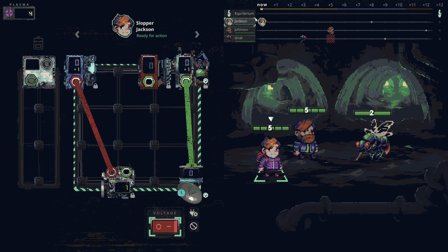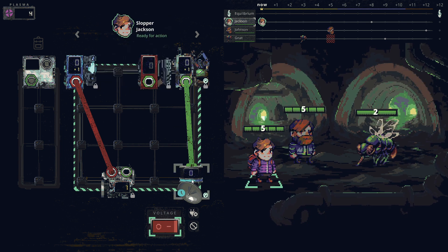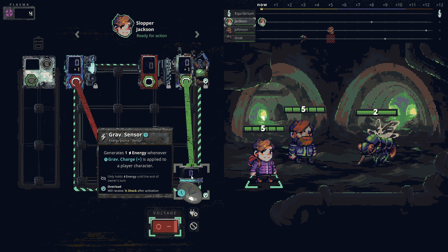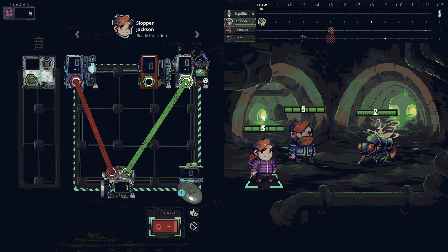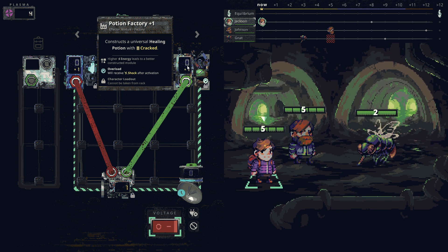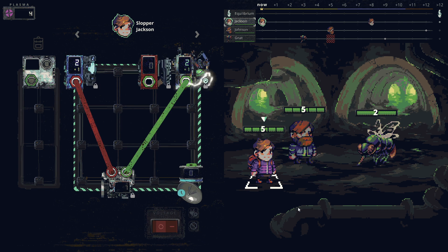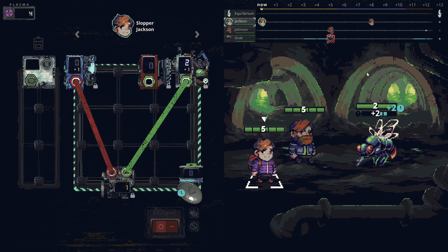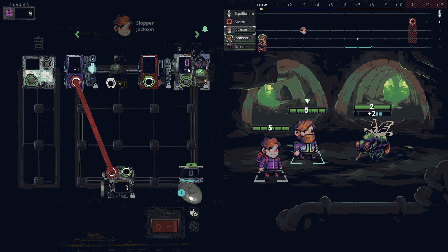Now it's time to set up. I want to decelerate this enemy so they line up with Johnson. The grav sensor only factors in when grab charge is applied to a player character - I forgot about that. I'll generate a potion; higher energy leads to a higher constructed module. The overload will give shock after activation, which appears to act like a cooldown - can't be activated this turn.